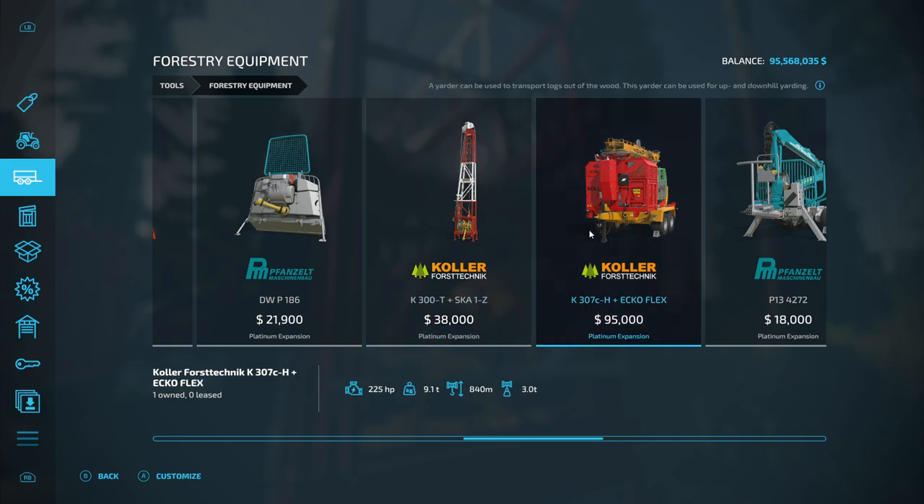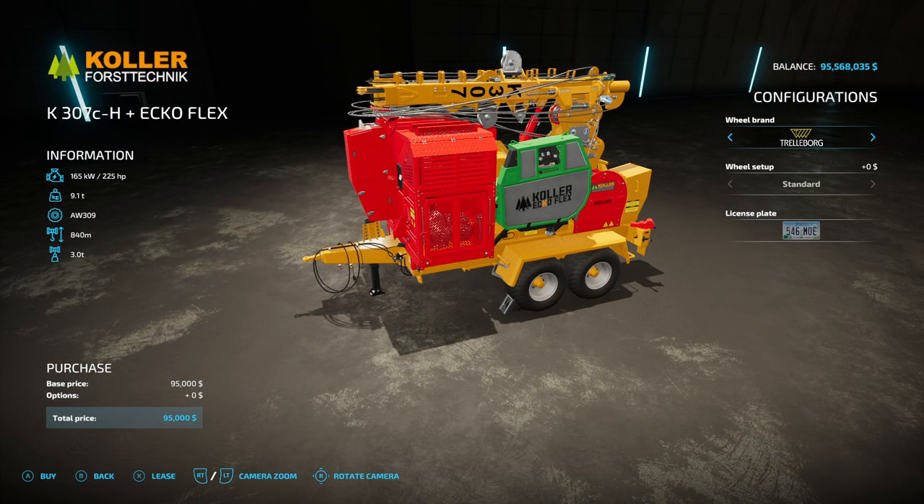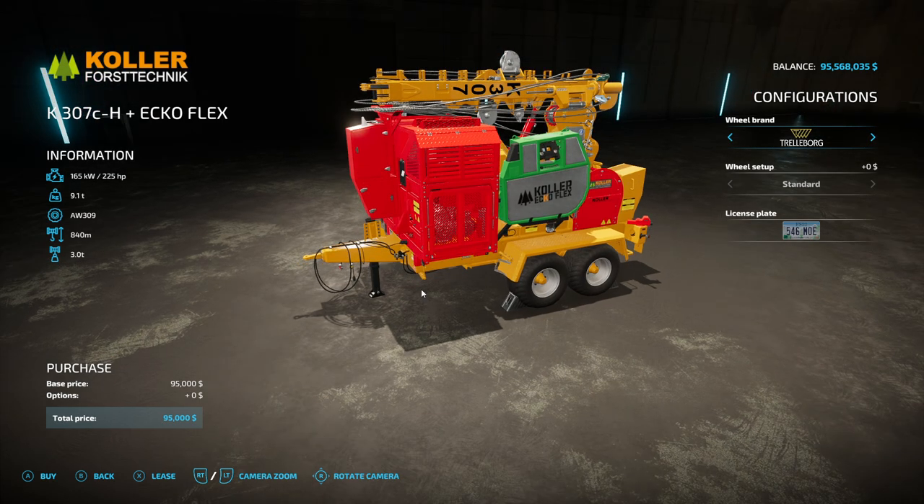The other Yarder has the ability to pull up to three tons and has an 840 meter stretch, so it can go a lot further. It requires 225 horsepower, but it has 225 horsepower built in, so it operates by itself — you just set it up and let it pull. It's $95,000, so it's more than double the price of the tractor-mounted Yarder.